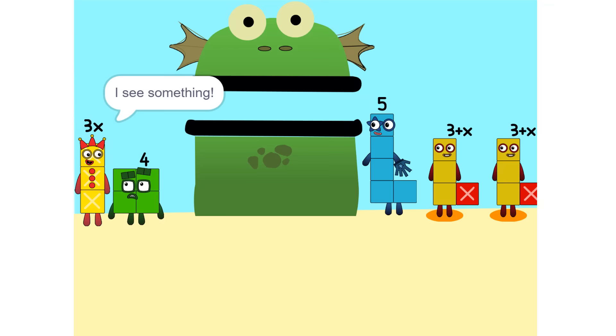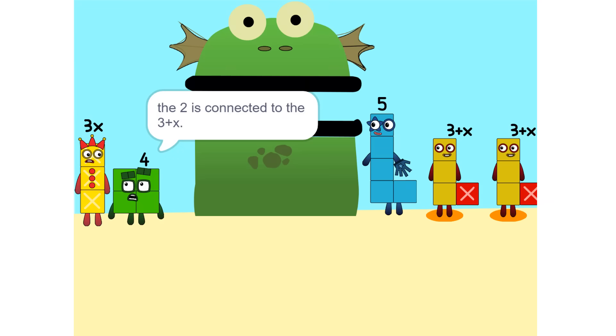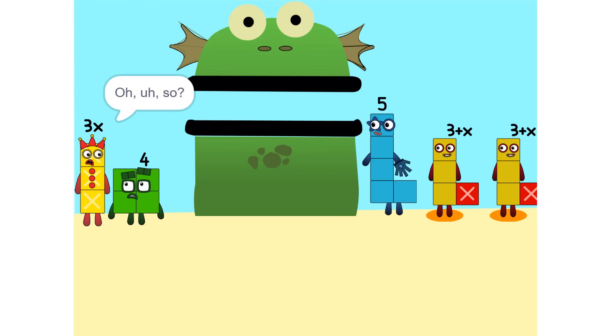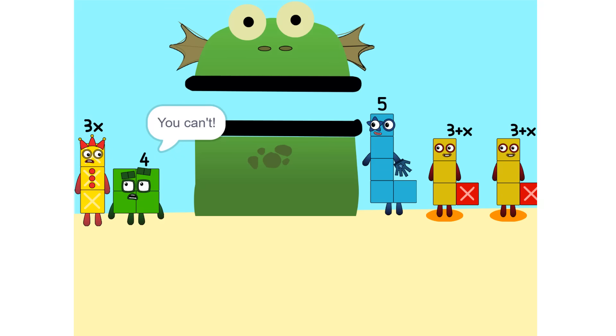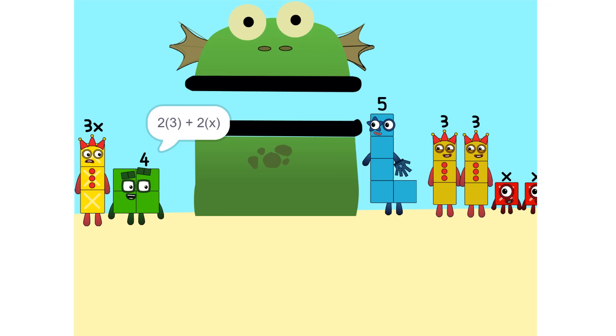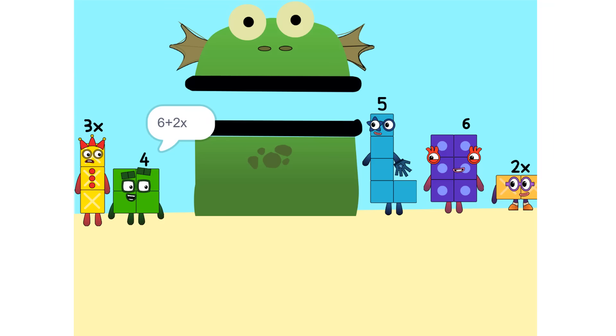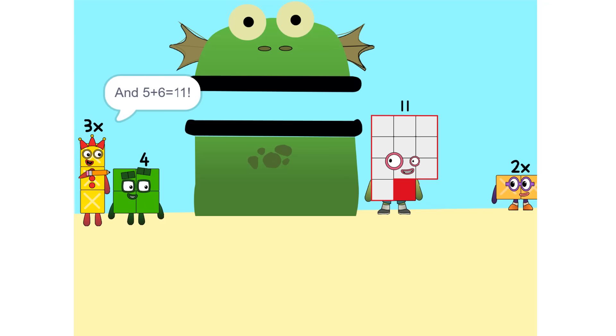I see something — we can add these. Why did that happen? Because the 2 is connected to the 3 plus x. It's like adding apples and oranges. So what do we do? See the 2 times (3 plus x)? That's the same as 2 times 3 plus 2 times x, which is 6 plus 2x. And 5 plus 6 is 11.